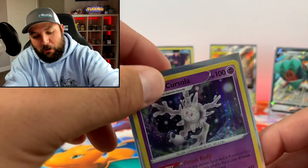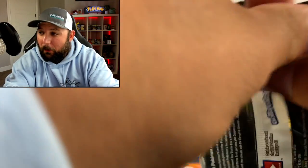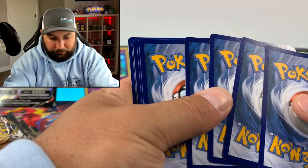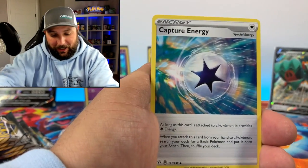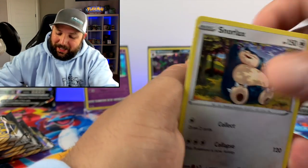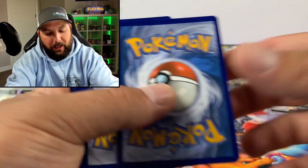I opened up some packs off-cam yesterday - I was wanting to relax with the family, me and the kids opened up some packs and had a little family event. We pulled some straight fire! We pulled the gold Frosmoth shiny - the kids really enjoyed it - and also the full art Boss's Orders. I kind of wish it was with you guys, but it was with the kids so it was very special. It was a really nice moment for all of us.